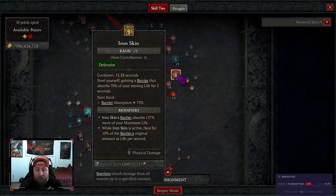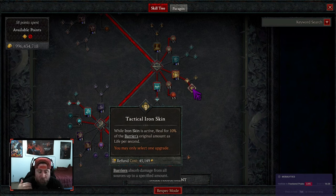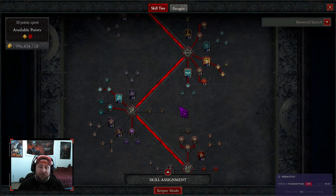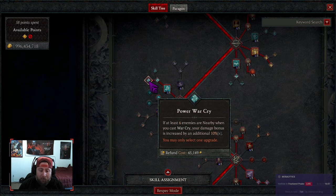Enhanced challenging shout gives you 20% bonus life, which is insane. Then we take iron skin — this is why this is the basic version. Iron skin is probably the most basic and best skill for people just now learning barbarian. It gives you a barrier that absorbs 70% of your missing life, enhanced allows you to absorb 137% more max life, and tactical heals you for 10% of the barrier's original amount as life per second.